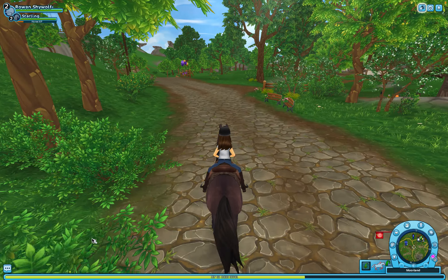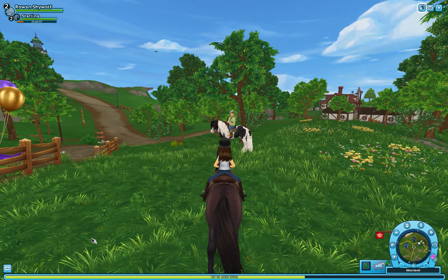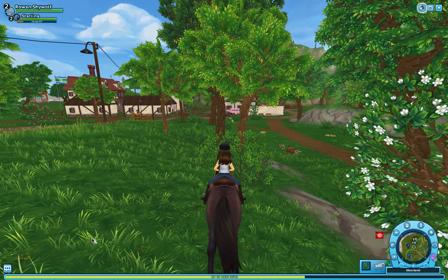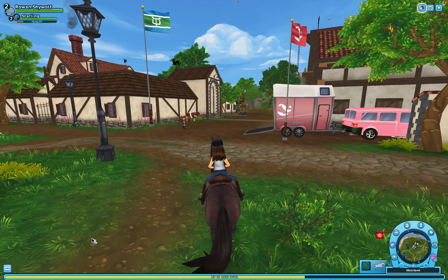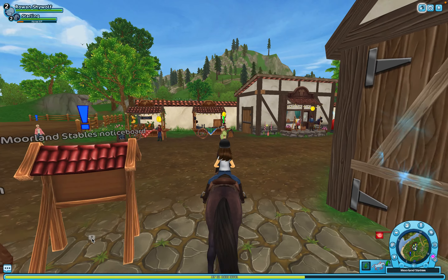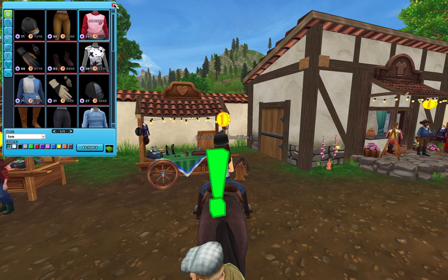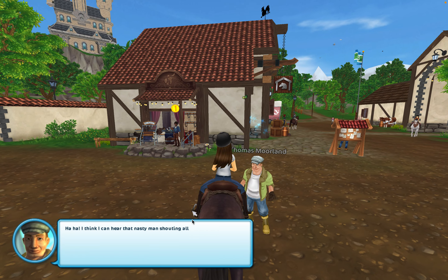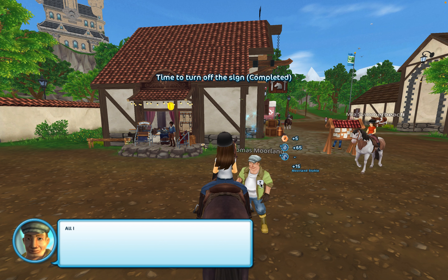I wonder if you can send people Star Coins in this game. I encounter the same NPC twice — I wonder if she has a twin with the same name. I hear the nasty man shouting, which means I've bought a bit more time. The NPC points me somewhere outside the stables, close to the beach.